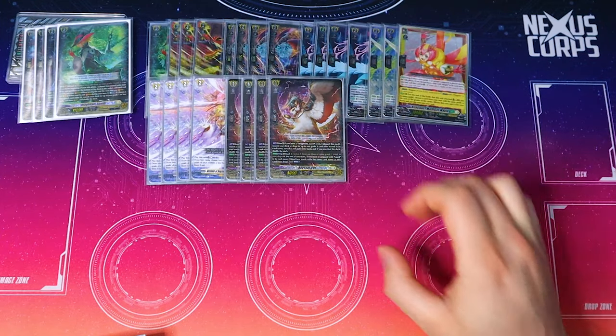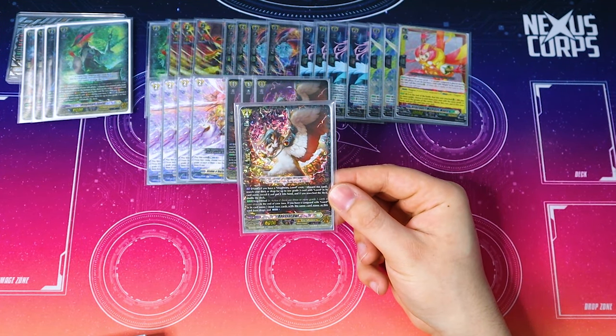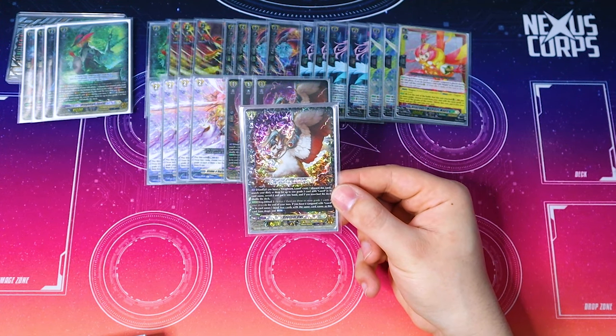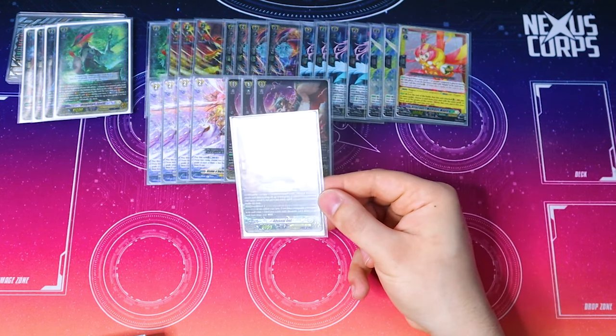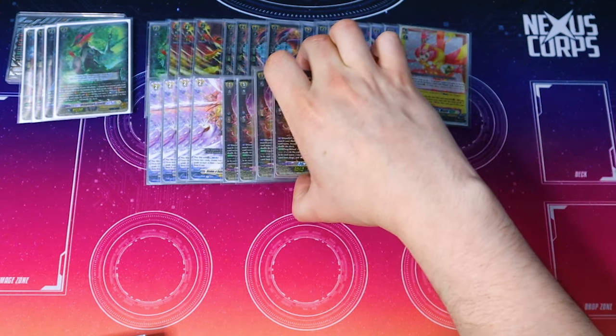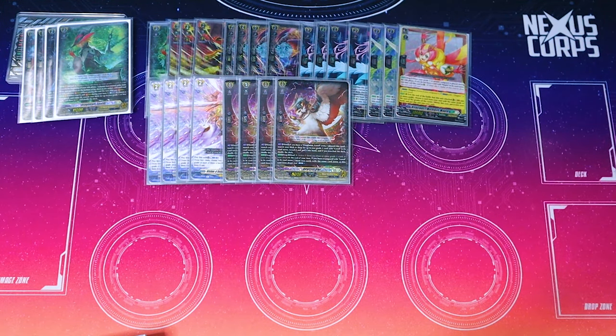Going into grade 1s, we're running four Abyssal Owl. Abyssal Owl is what helps you find Luard. If it's in your hand and you have a Luard Crest, you discard it and grab a Luard from your drop zone or deck, putting it in your hand. Drop Zone Ritual 3: at the end of your turn, if you have a Luard Vanguard, you can choose two copies of Abyssal Owl, bind them, and Counter Charge 1. It's nice that you can bind two copies of Abyssal to help set up for next turn so you have Counter Blast and aren't stuck if your opponent damage denies you.